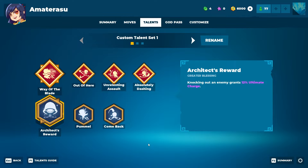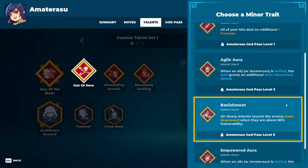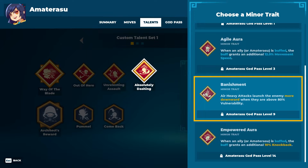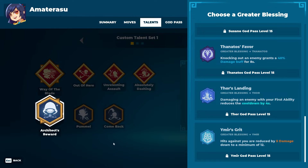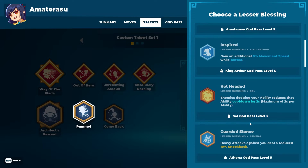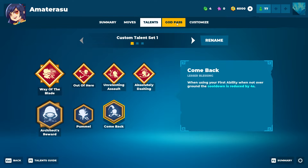Some examples: Architect's Reward — knock an enemy out, grants 12% ultimate charge. You can also see Arthur's Insight from King Arthur, Athena's Wisdom, Hercules' Strength, Amaterasu's Luminance, and so on. This is something you're going to have to look at yourself because it affects your gameplay and it's different for every hero you choose. Each of them has their own blessing, so you can mix and match — I think that's kind of cool.